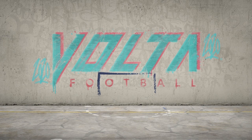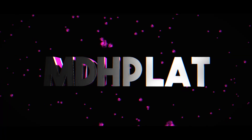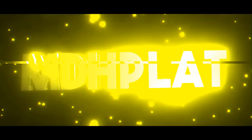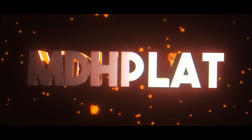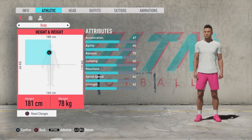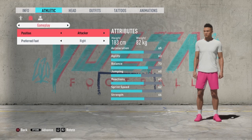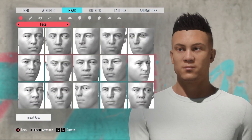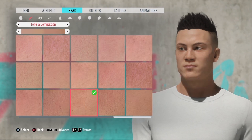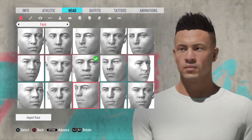Welcome back everyone! Today I'm going to be making my own character on Volta. For those of you who don't know, Volta is basically the new FIFA Street and you can make your own character here. Don't be put off by the pink pants — I'm going to change that a bit later. You can actually customize him quite a lot; you can change almost everything about your character.